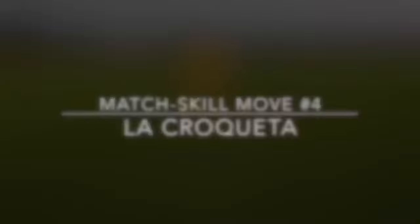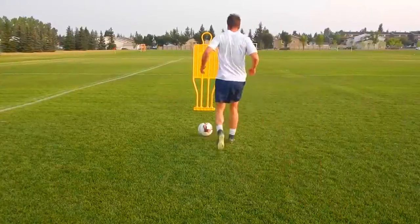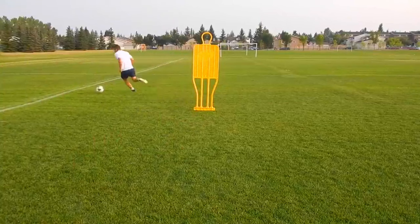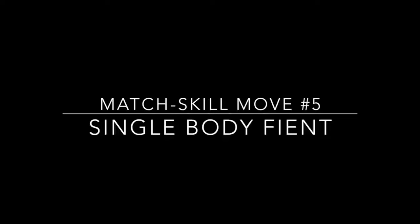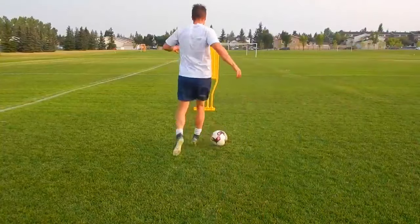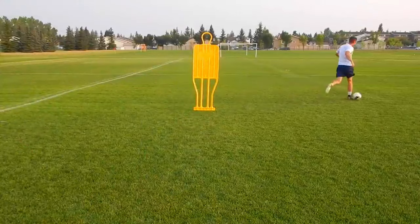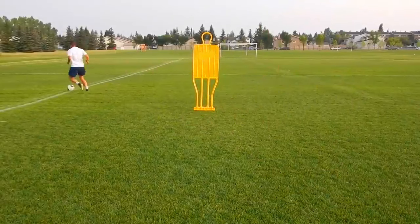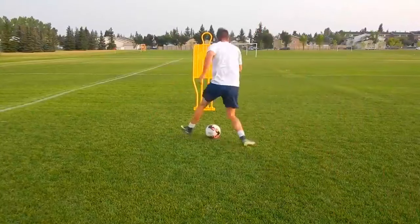Move number four is La Croqueta, made famous by Iniesta. Basically it's a very quick touch from your left to right or right to left foot. Again, you're trying to avoid the lunge of the defender's tackle — do it quickly, passing that ball as quickly as you can from one foot to the other. Number five is a single body feint: you're making a hard step beside the ball, trying to shake the defender with your movement. Really throw the defender with your leg, your body, and even your eyes. Move number six is the double body feint — stepping hard to each side of the ball, trying to shift the defender, get him off balance, and then quickly accelerating into the space you have created.